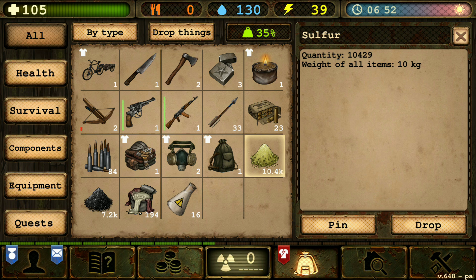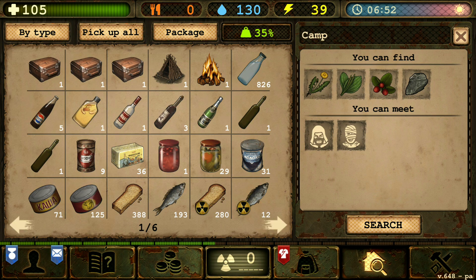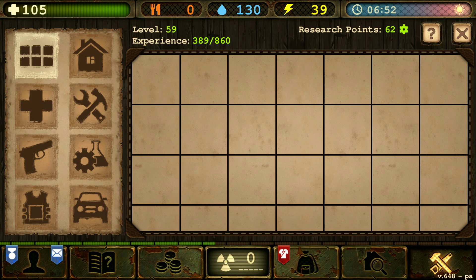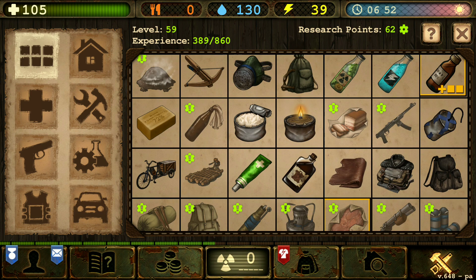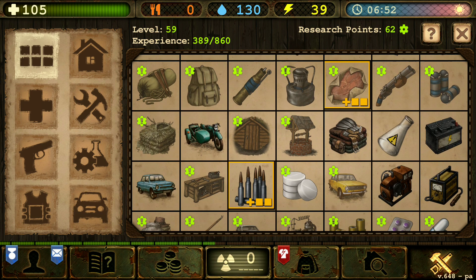We did well. So now I do want to go into Go-Mel so that we can make some more ammo. Let's do that. Let's make some more ammo.